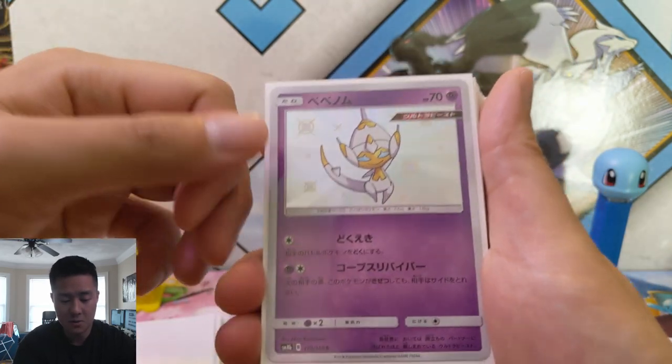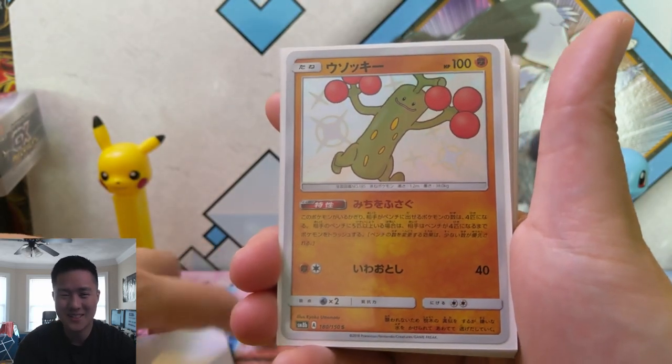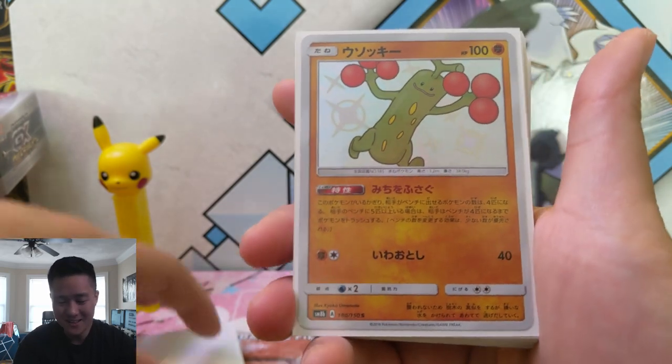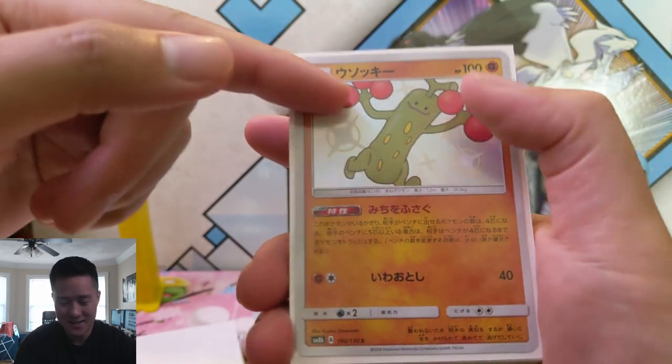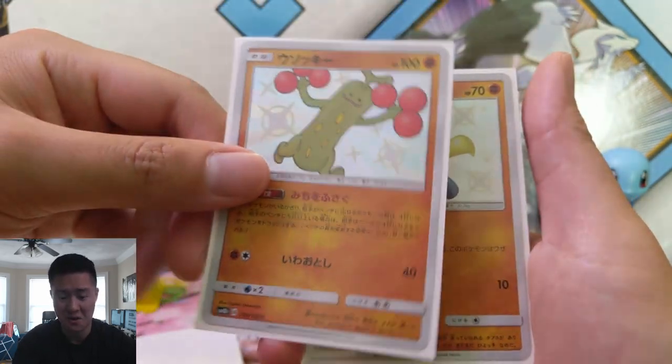Poipole — this one I do think will be popular. And Naganadel. When I first pulled this guy, I feel like if you've seen Rick and Morty, this guy looks like Pickle Rick — minus the pom-pom things in his hands, just with a much angrier facial expression.